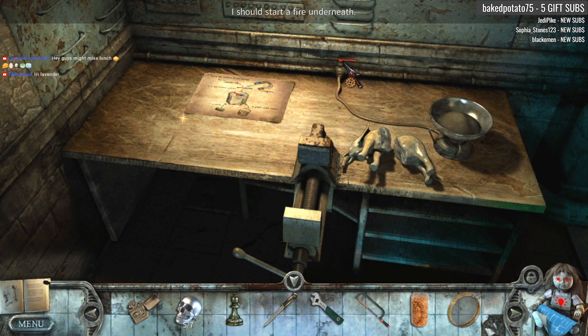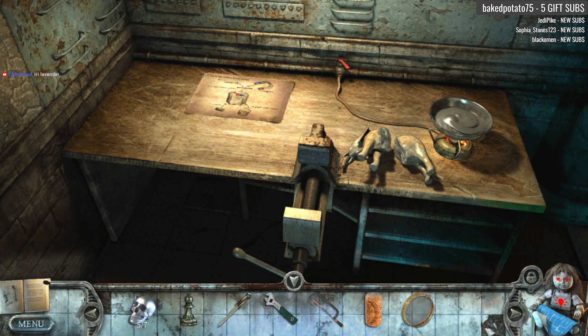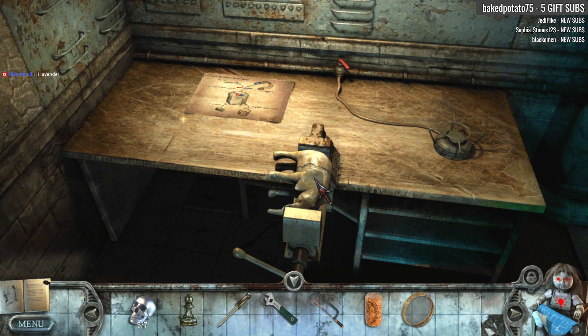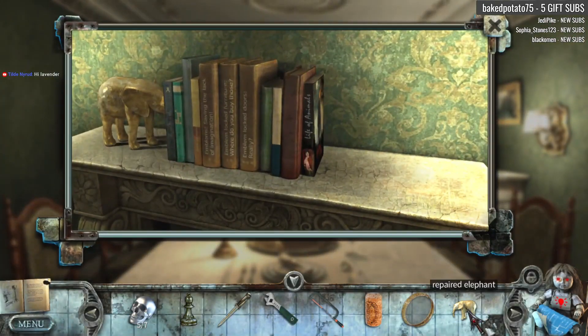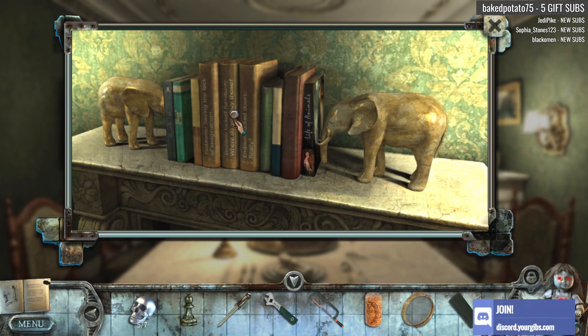I should start the fire. Light it up! Look at that glue. I need glue — I have glue. We're fixing the elephant! We're fixing the elephant, and we're liking it! So we still need to figure out how to get the magnet, though. We will get there. We got a dictionary!